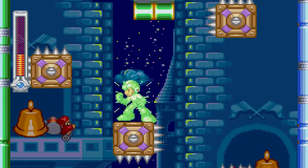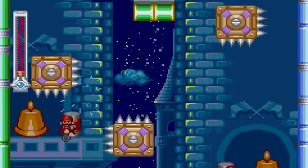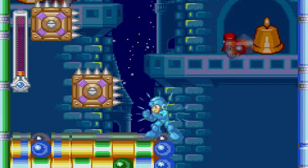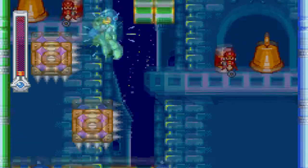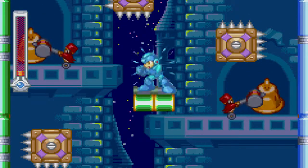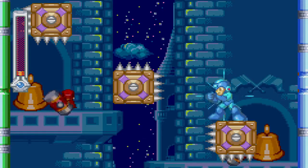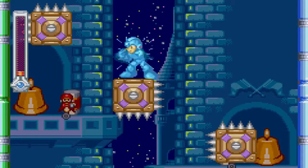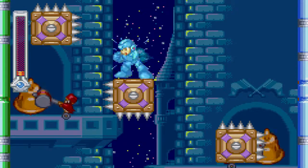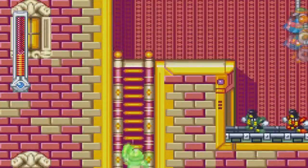I thought I did that correctly — apparently not. If you don't kill that weird guy — I'll show you him because he probably respawned — you want to kill him right here because you'll jump right into him and it'll be really annoying. I'm trying to make your life easier. Once you get past this jump, this right here is the hardest jump ever. Now we have to kill that guy. And I actually got it — I didn't think I was able to get that one.